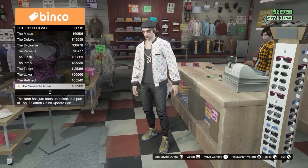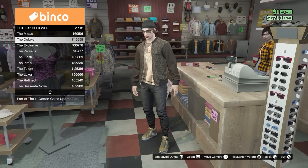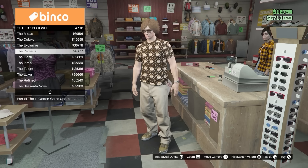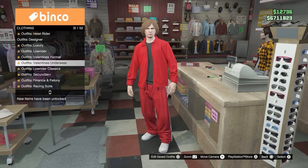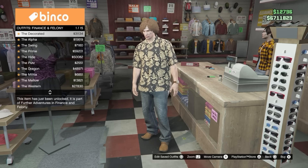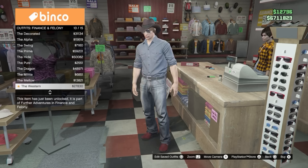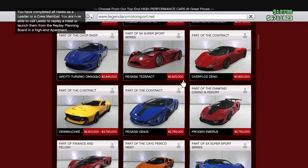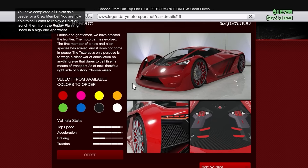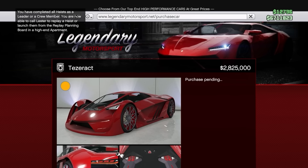At number 10, we have spending all of your money as soon as you get it. What's the point of getting the money if I can't spend it? That's the whole point of the game, right? Well, yes, but also no. A lot of newer players still spend money on the wrong things. When I think of GTA Online, the things I would want to buy first as a new player are things like supercars, cool outfits, and apartments — but these are actually some of the worst things you can buy as a low-level player.